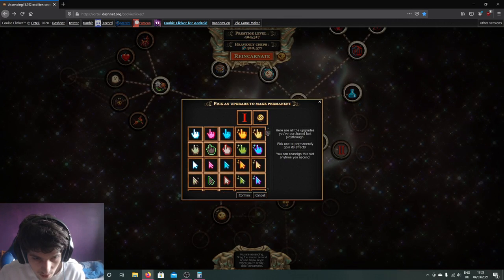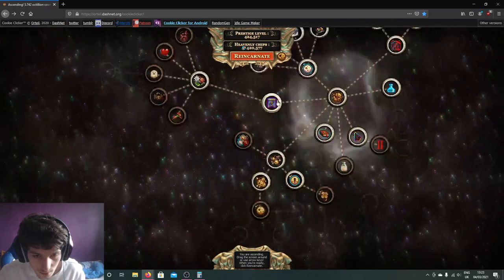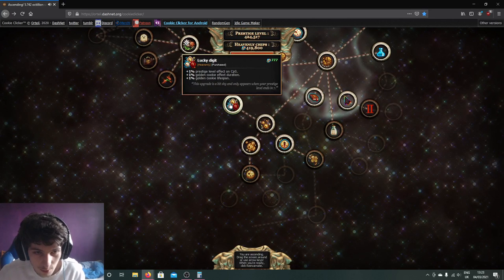A reminder to put your multi-spenser upgrade in the heavenly upgrade slot. And there you go — Lucky Digit. That is the thing that ends in a seven.